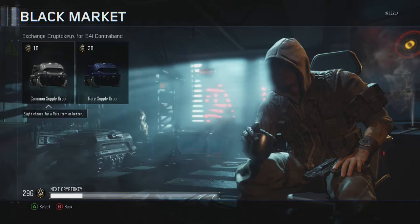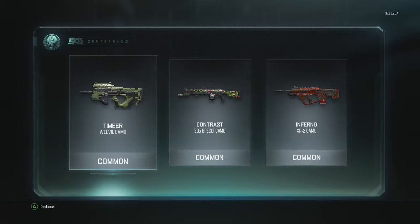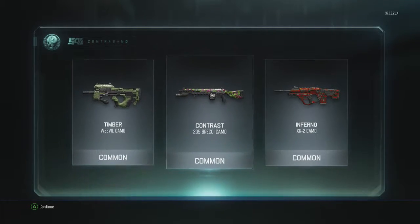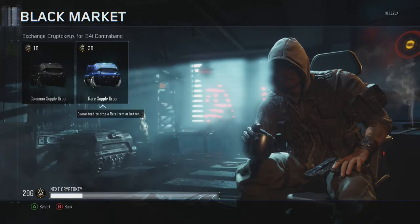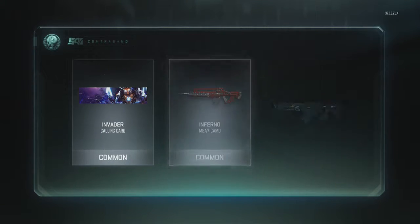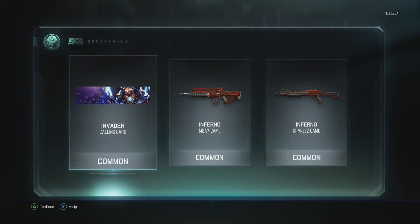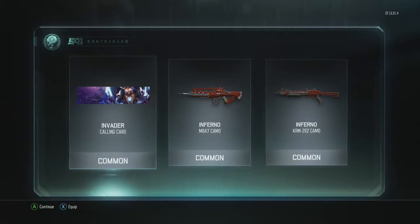Let's see what we get — a couple of commons, all commons. Timber contracts — you know they love this green-looking camo. I like that timber, man, that timber is tight, so no complaints there. That inferno is nice too. Look at that calling card — Invader — that's pretty cool. More inferno camo. I like that calling card, that's tight.